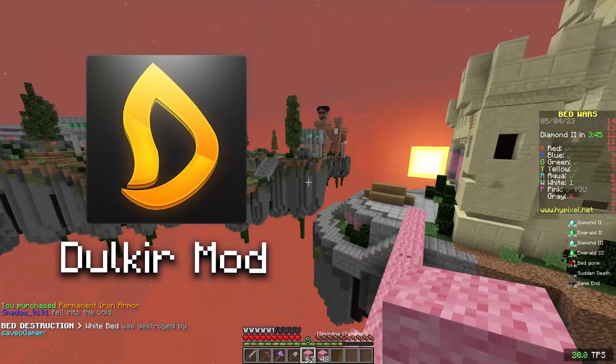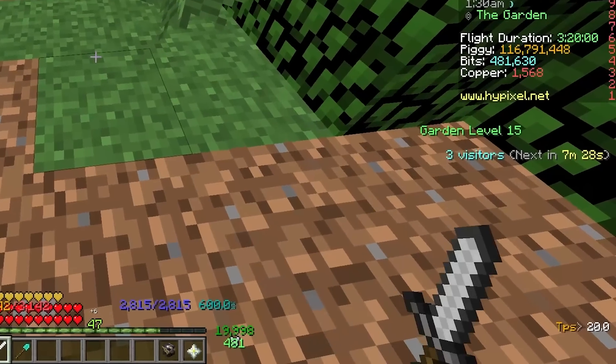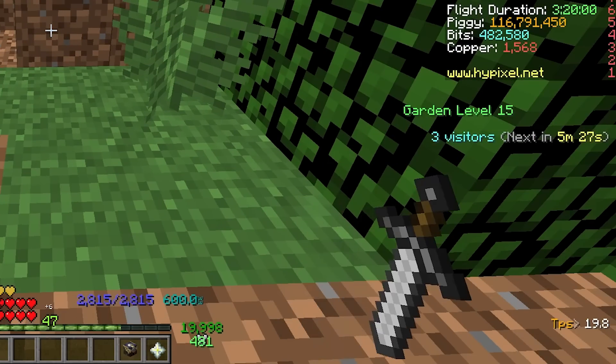First, I have Dalkir Mod, made by the player Dalkir. It has a bunch of cool quality of life features, but my favourite has got to be making your held items really small. You can also make them slower, or faster, or even upside down. 10 out of 10 would recommend.